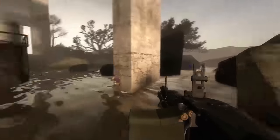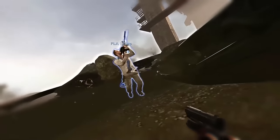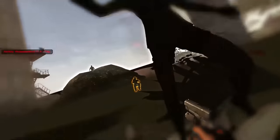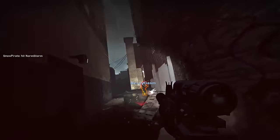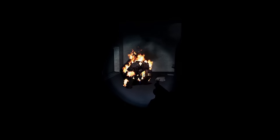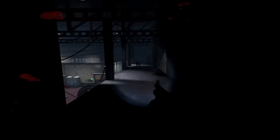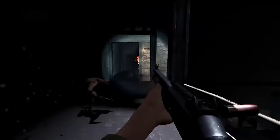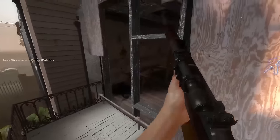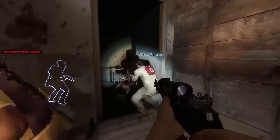Jockeys are the biggest menaces in the game. They cannot be reliably punched out of the air like a hunter can. Valve really wants the jockey to get damage off in as many situations as possible — you basically have to melee them before they jump to cancel their jump animation, which is a little janky. Even after all this time, a jockey noise in a solo or clutch situation puts me on edge more than any other special infected. Once a jockey has a survivor, they will ride them until incapacitated. To save a teammate from a jockey: shove them, use explosive bullets, or kill.